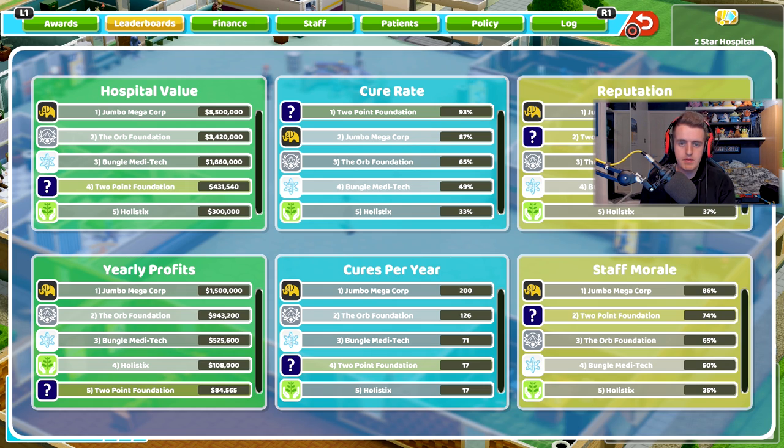We're at Two Point Foundation. Our cure rate is 93%, cures per year is 17, and reputation is 80%.